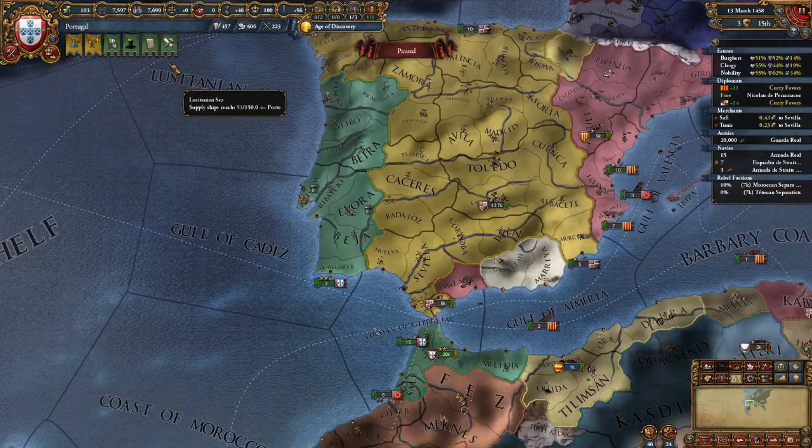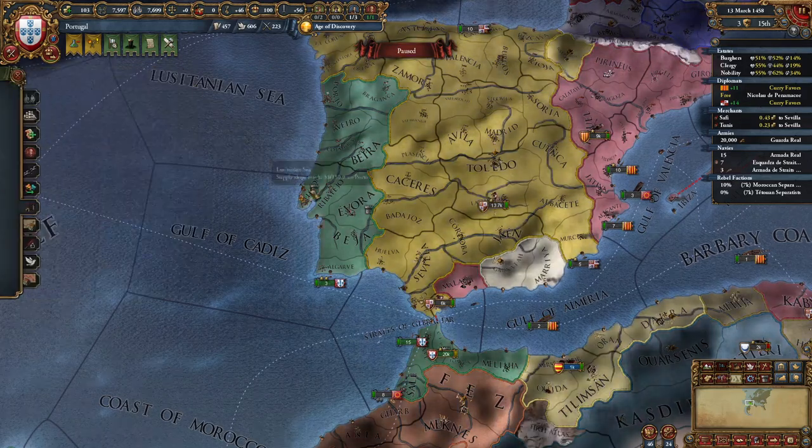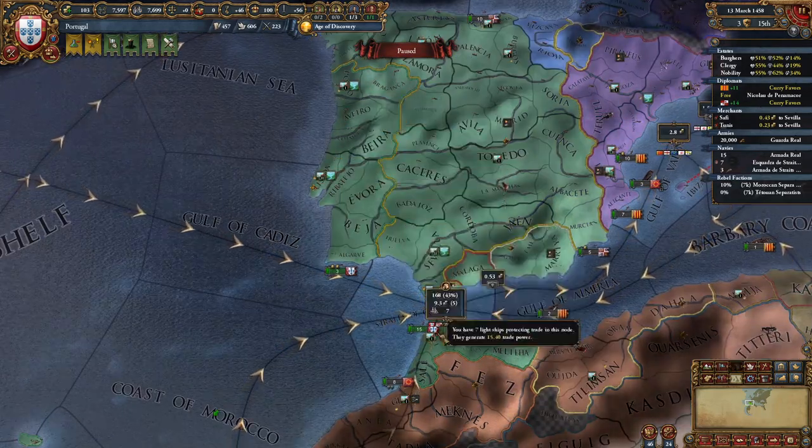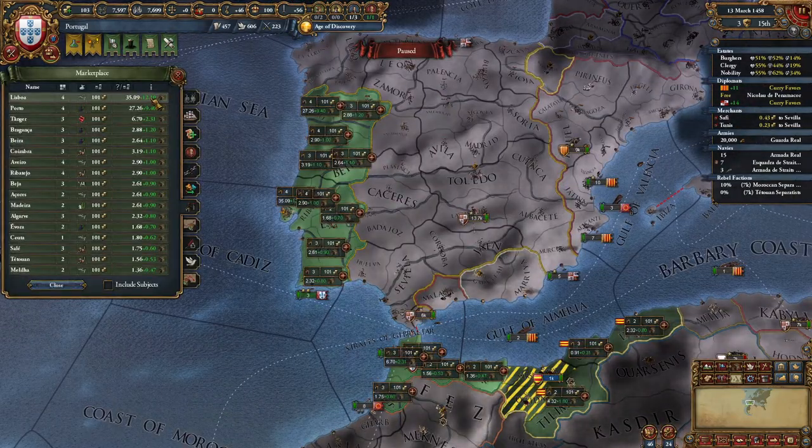By this time you may have enough ducats to start building your first buildings. I recommend building marketplaces in the provinces of Lisbon, Porto, and Tangier. I'm going to build one in Lisbon first because that's where I'm going to get the most benefits from.